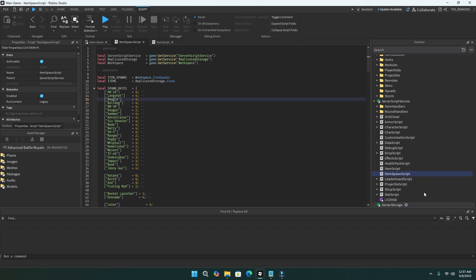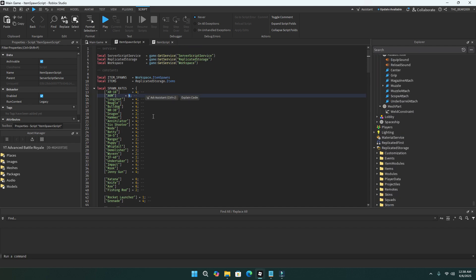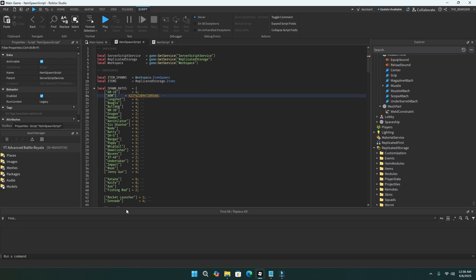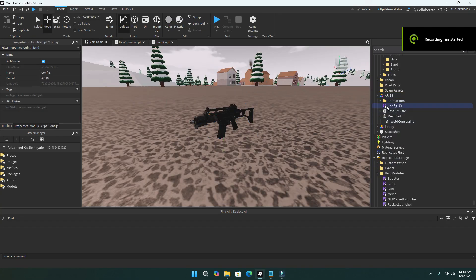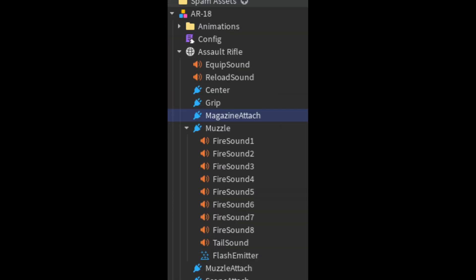When you add a new weapon, add it into the item spawn script so it spawns in. Copy one of the existing lines, paste it, and name it like 'AKM'. You can also change the spawn rig — if you want all AKMs, just set the other ones to 0. To configure the gun's specs, go to config and change everything you want: the ammo size, the type of weapon — like a gun or sword — the magazine, fire recoil, range, and so on. To change the gun sounds, open up the weapon, go to the assault rifle or mesh, and under the muzzle you'll find the fire sound. Inside will also be a clip and reload sound.